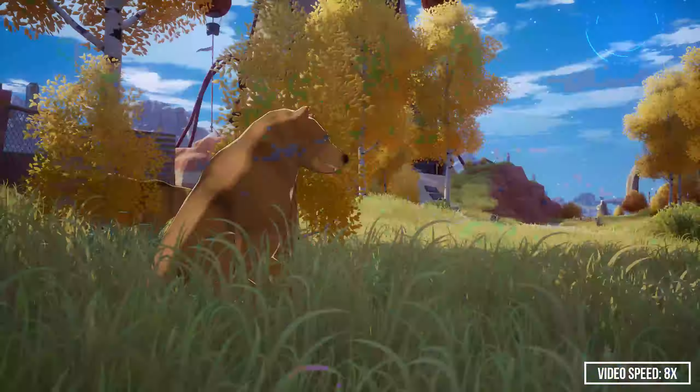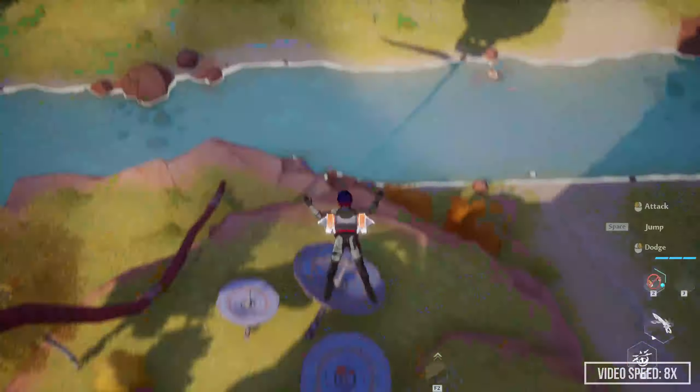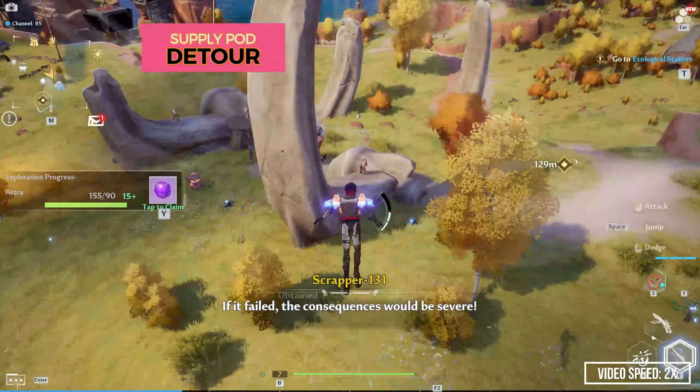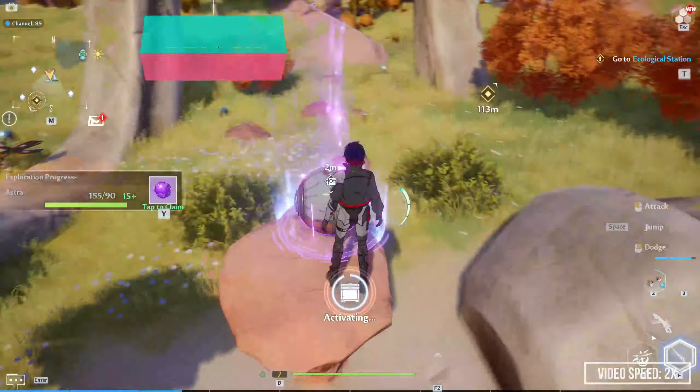The main quest at the tower will teach us how to deploy our jetpack in mid-air, which is perfect because on our way down, we will find the gold nucleus suspended in mid-air, and once we touch the ground, there will also be a supply pod on the left. From here on, we head to the main quest, and we will unlock our summoning function.